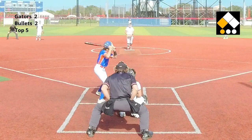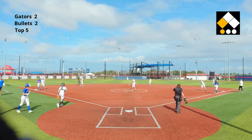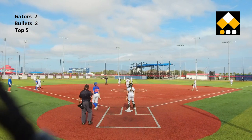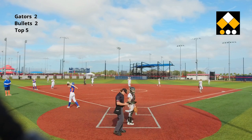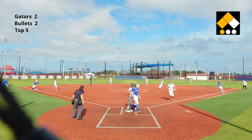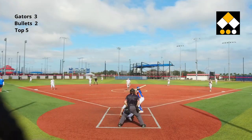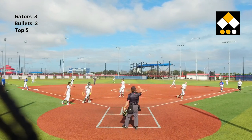One ball, two strikes, one out, runner at third. The delivery hits the batter — the Gators now have runners at the corners with one out. The catcher throws, trying to bait the runner at third — smart play, but they hold. The ball comes right back and there's a base hit right through. One run scores, that's the second run. She's out — and then it's popped straight up to the catcher, who makes the play for the third out.